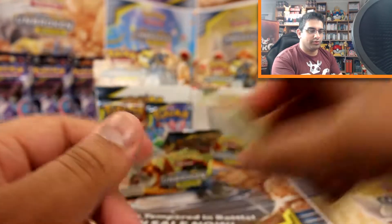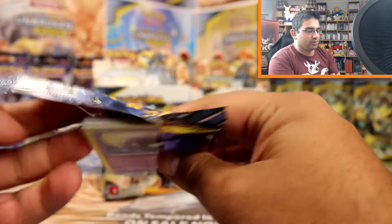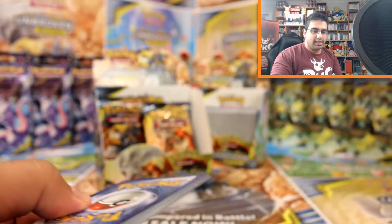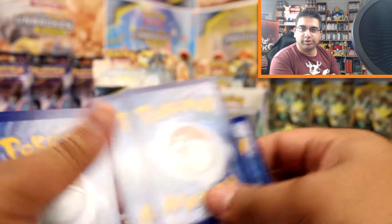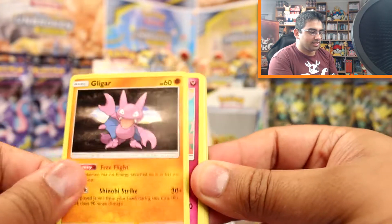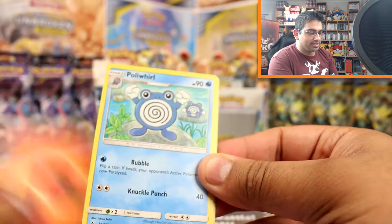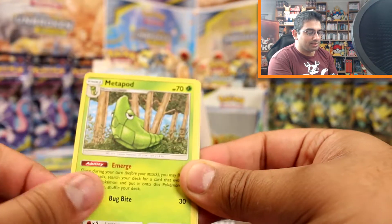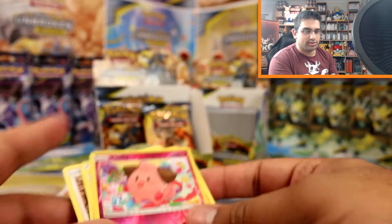Oh my gosh, we've only got 4 packs left, guys. That's it - but of course that's not the end of it all. I might actually get some more blister packs at some point, just to try my luck. Ghastly, Gligar, Spritzee, Doduo, Rhyhorn, Fire Energy, Poliwhirl, Devolution Spray Z, Metapod, Clefable reverse and a Raichu.